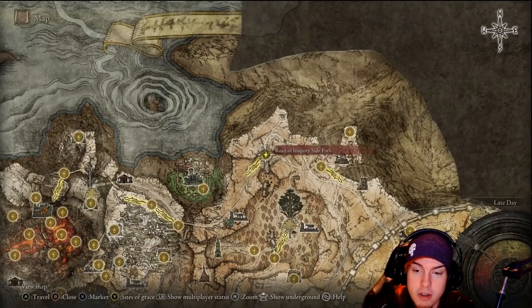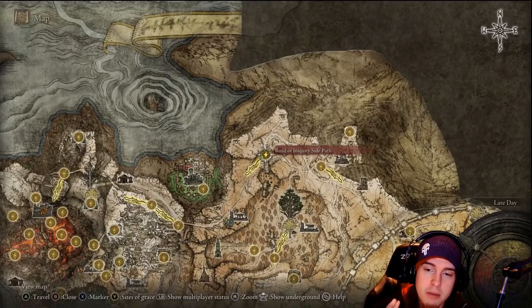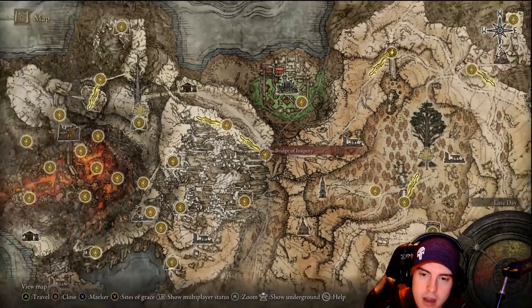What's going on YouTube? We're back at it for another video, and today we'll be doing the Volcano Manor Guide. This video is going to be a bit longer than the previous ones, and the essential starting point we'll be heading off from is the Road of Iniquity side path. We'll head straight down this path all the way until we hit this bridge and come across our first Lost Grace.